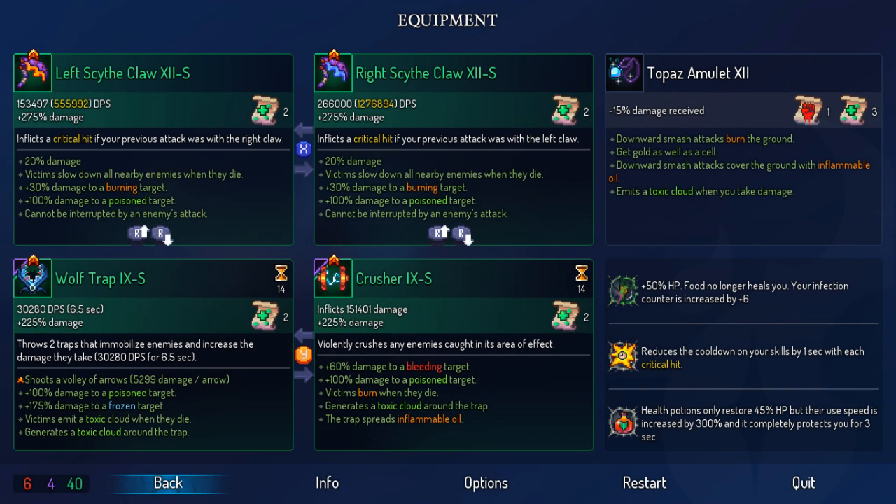That is the Scythe Claw in a nutshell. It's an incredibly powerful weapon based on the damage alone. In my latest build, I got 40 in survival on 5 BC and the right Scythe Claw did 1.27 million damage on the crit — which is beyond words. It's absolutely an S-tier weapon, but it does have the drawback of being slow. It's incredibly important to mitigate its drawbacks using skills, which is why the skills section was the longest. You want to have support that maximizes the Scythe Claw's damage output.